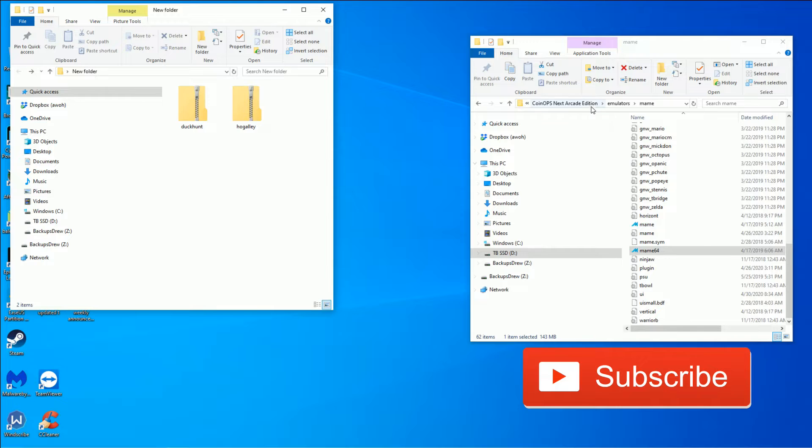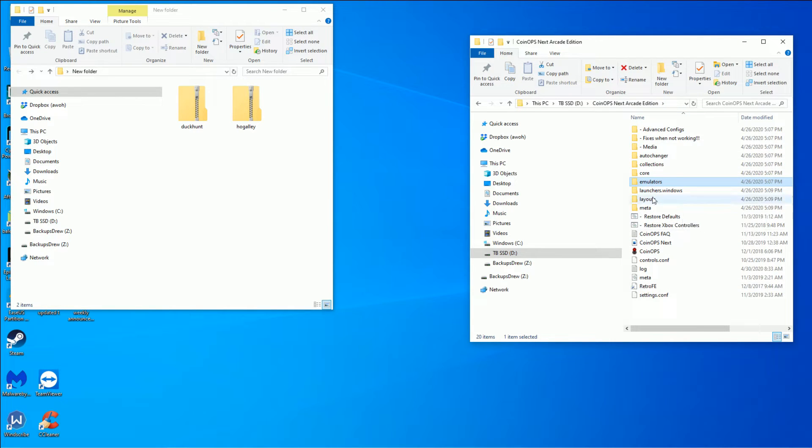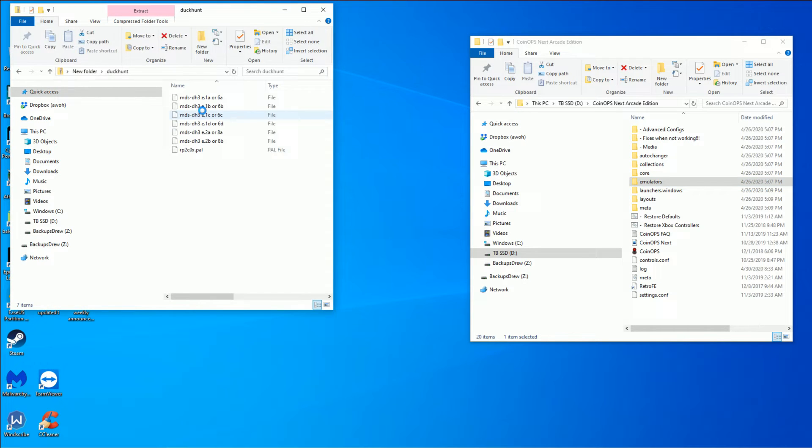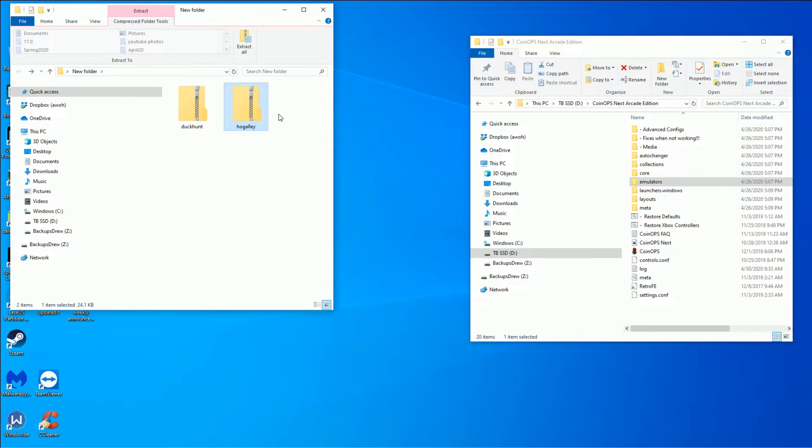We have our CoinOps Next Arcade Edition on the right side here. I just extracted it, it's all stock. And then on the left side, I went ahead and downloaded the Duck Hunt versus ROM. You want the DH3 version. You do not want the Game Choice version. And then I'm also going to do Hogan's Alley, and this is the HA4 version.